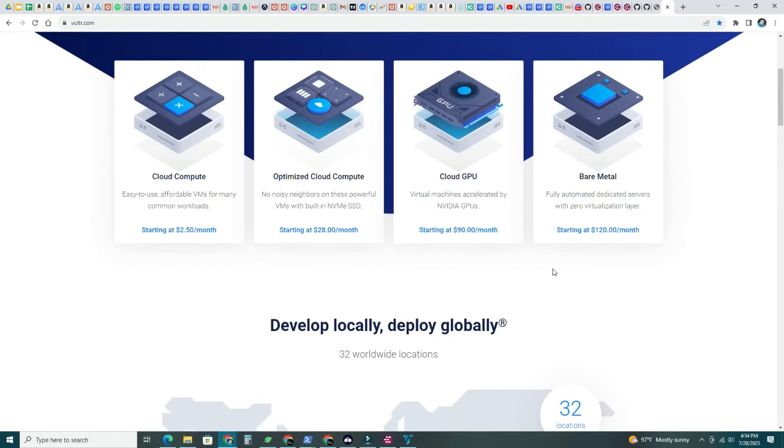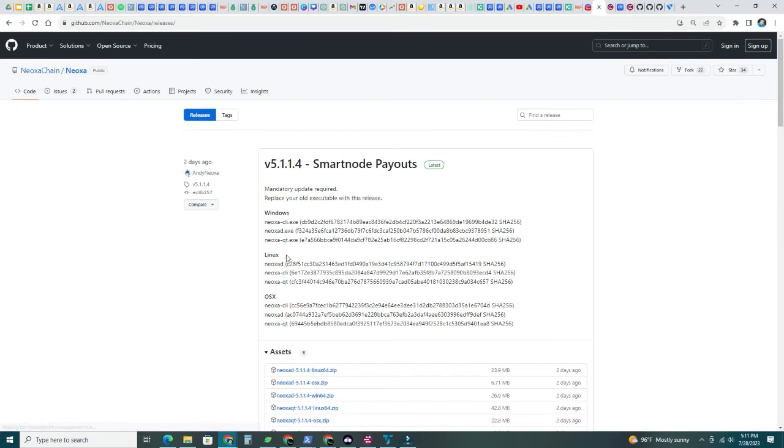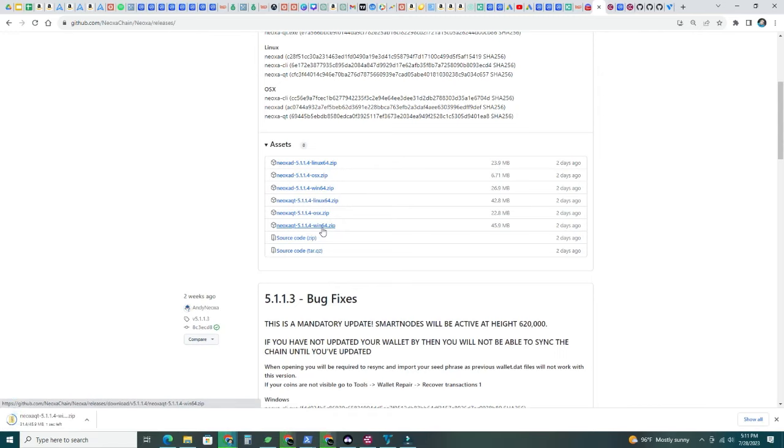Now let's move on to the wallet. You need to go to neoxa.net and download your wallet. You need to download the latest version and upgrade — it's a mandatory upgrade, otherwise the smart node is not going to work. We'll need to re-sync the whole blockchain or use a bootstrap file to speed it up. Download this version: V5.1.1.4 smart node payout. Look for the Windows version — Neoxa-Qt-5114-Win64.zip. Go ahead and download this file.